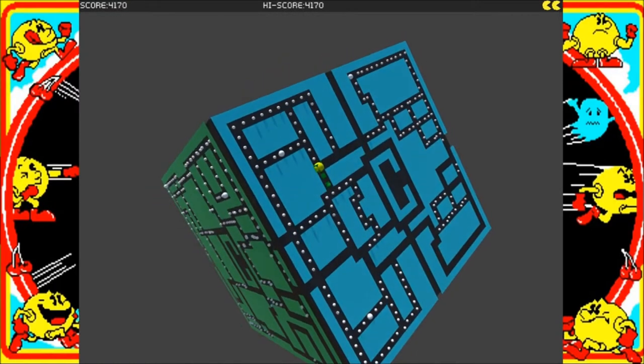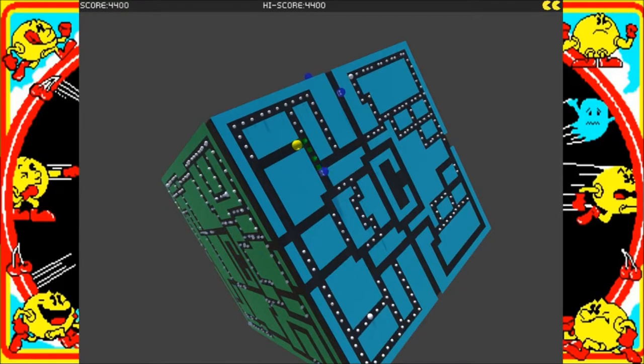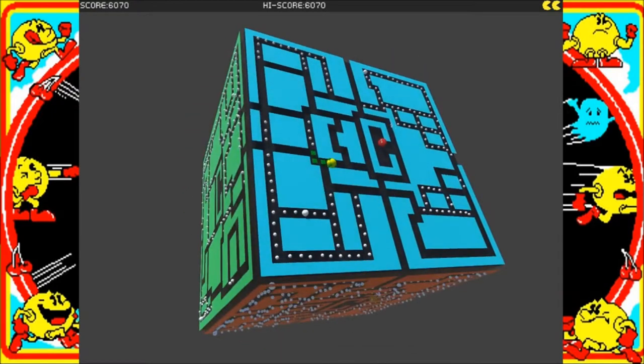I think what would be better is if this had controller support, so you could use the analog sticks — the left analog stick for movement and the right analog stick for control of the camera and movement of the cube essentially, which would work quite well I think. But yeah, the mouse layout is not the best, it's got to be said.